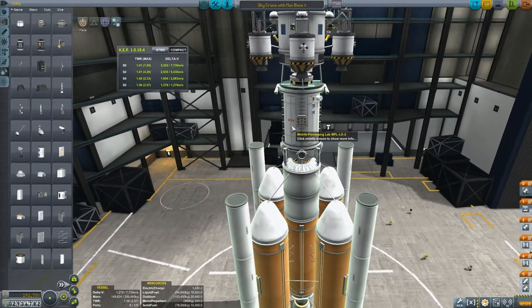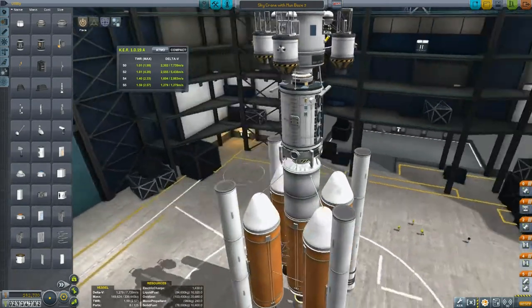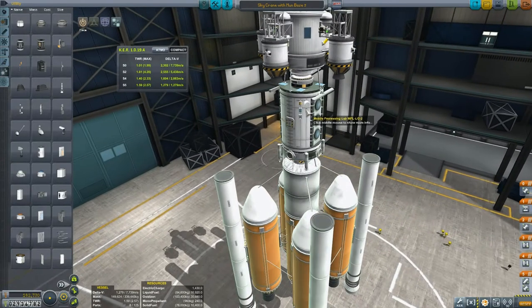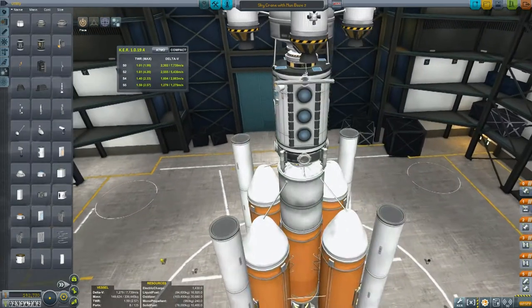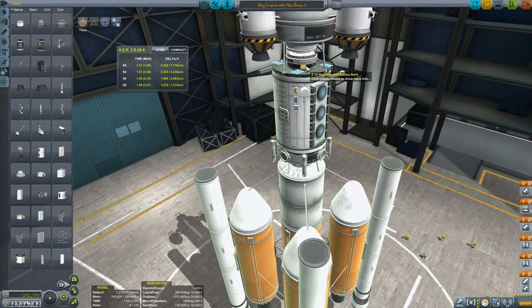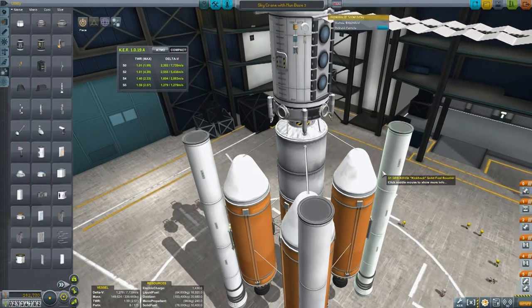I wanted to add loads of scientific instruments, so you can see I've placed them around there. The contract wanted us to be able to beam back information, so we've got a Communitron. It needed to be able to provide its own power as well, so we've got some solar panels, a battery pack here, and some giant solar arrays which I absolutely love.